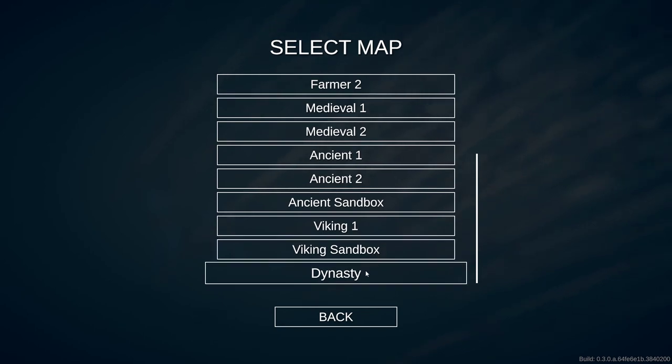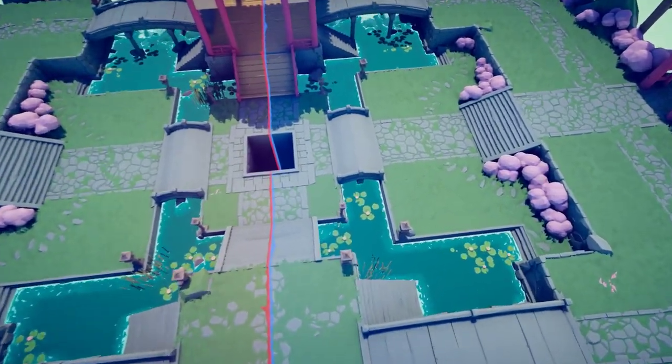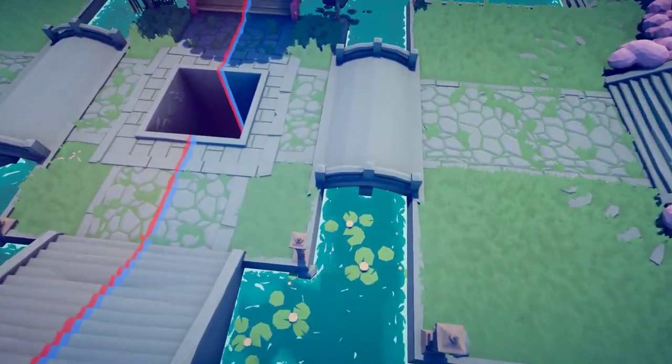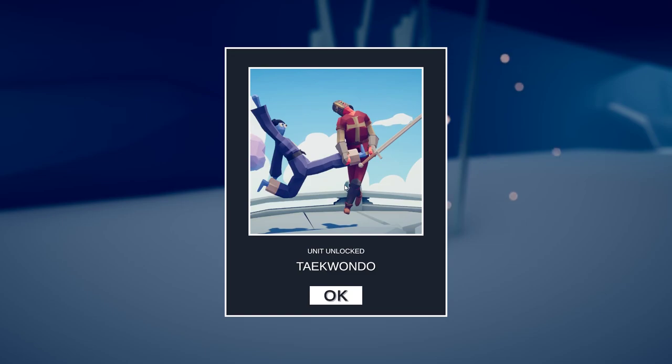Let's head to the Dynasty Sandbox. The secret weapon is going to be located underneath the bridge on the blue side of the map — Taekwondo.